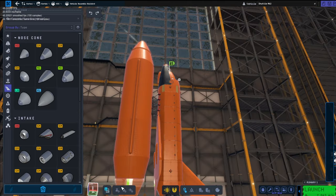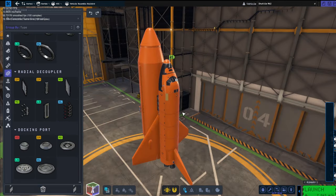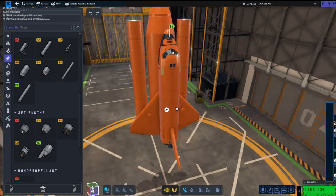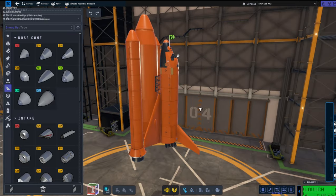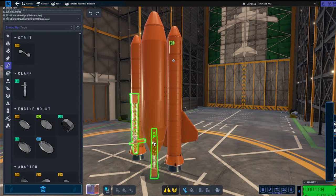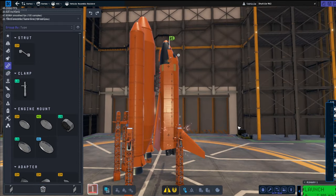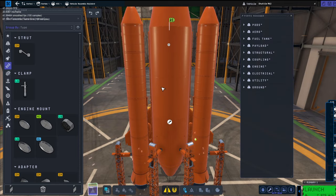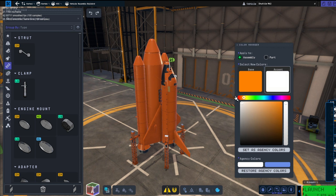I didn't know the best way to design the fuel tank, whether to use the actual fuel tanks or ferrons, but the way I did it seemed to work so I just left it. I'm putting the SRBs on there and it's actually looking pretty cool. Launch clamps are the way to go to make sure this thing is stable. Struts everywhere — struts are a major thing in Kerbal Space Programme 2. You need to strut everything down.